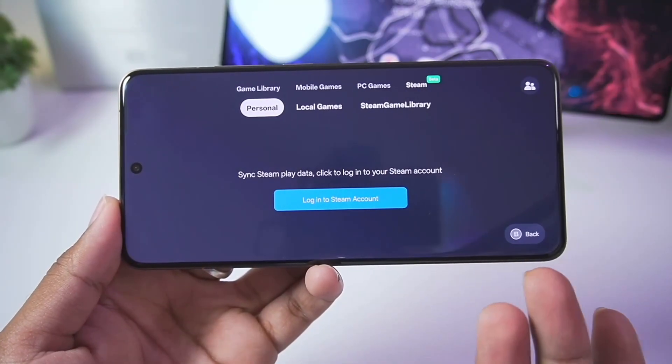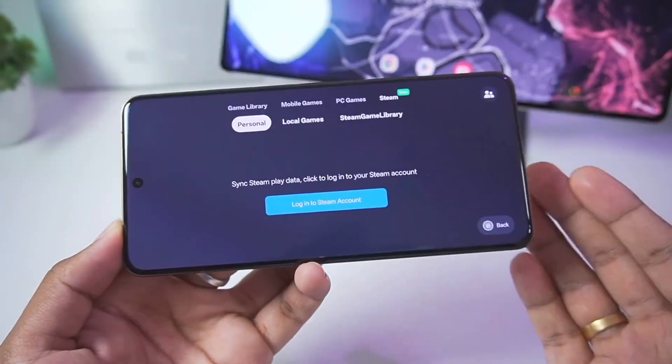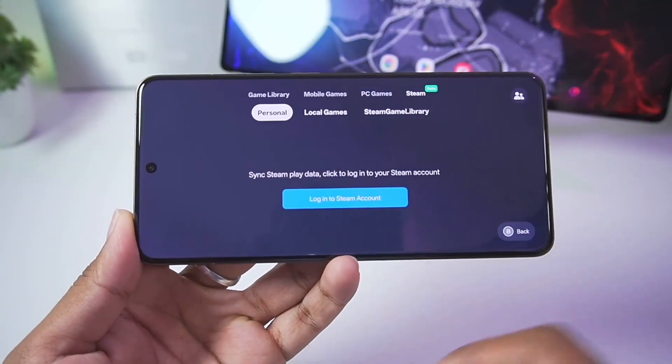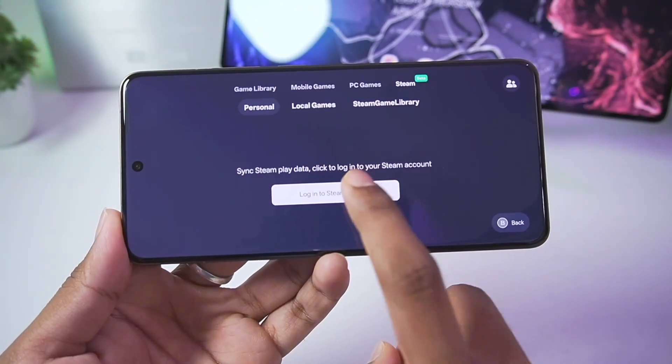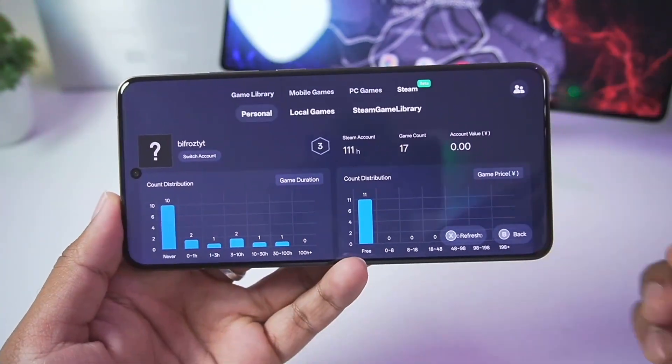Here you'll need to log into your Steam account so that your entire Steam library will be shown, where you'll be able to add your own PC games and directly emulate them on your Android device with the help of Gamehub Emulator. Let me go ahead and log into my Steam account.